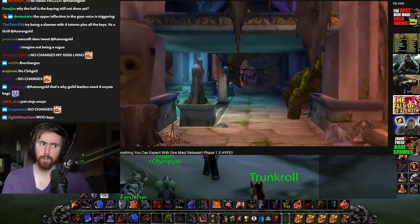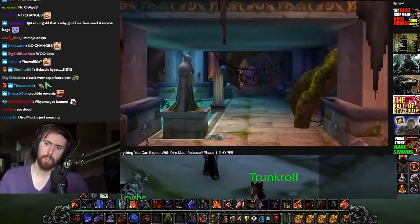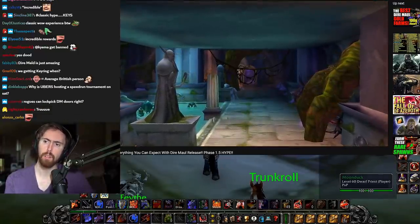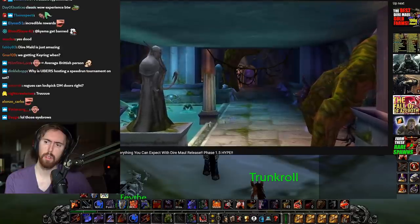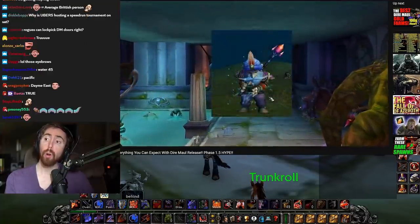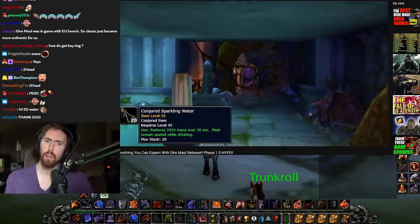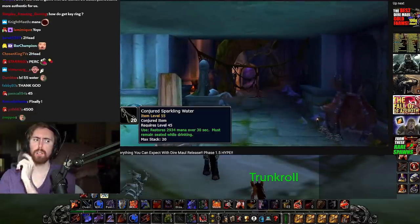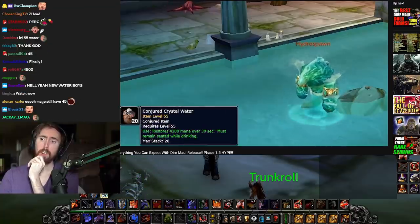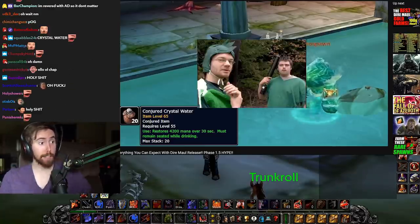DM East has a quest that is super important — really important to pretty much every mana user in the entire game. It grants access to an incredible perk: the best aqua refreshment in Classic WoW. Right now, mages are conjuring level 45 water, which restores about 3,000 mana after the drinking duration. But in DM East, there's a quest that leads to mages learning how to make level 55 crystal water, restoring over 4,000 mana per sitting, allowing you to spend less time drinking.